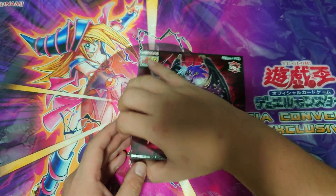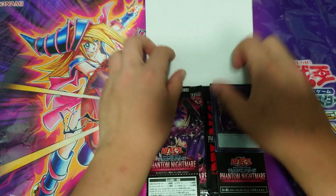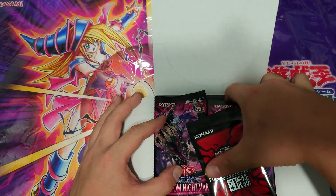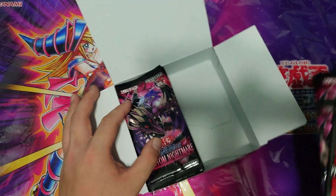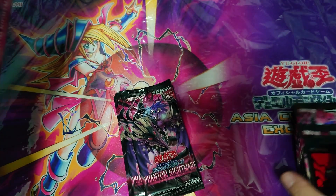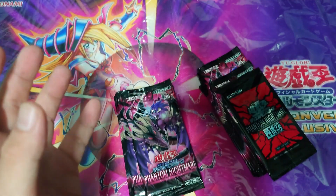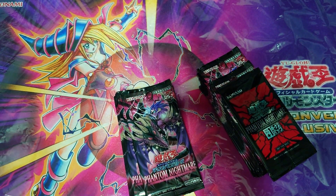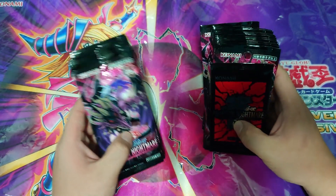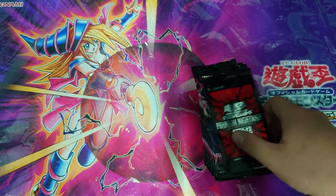For anyone who is new to Yu-Gi-Oh, a box contains 30 packs, one pack contains five cards, and then one box has around 11 foils. If you're lucky, 12 foils — but 12 foils means it's holographic, so you might not want to pull that because you want to aim for the quarter century secret rare.